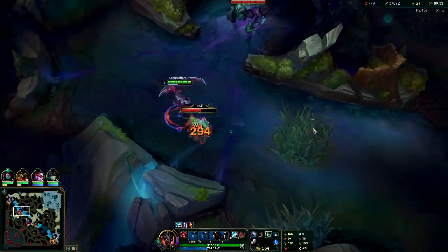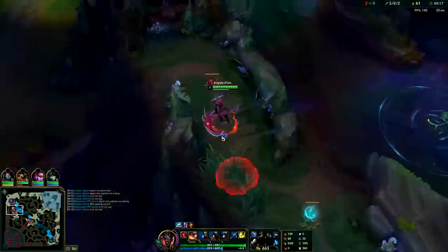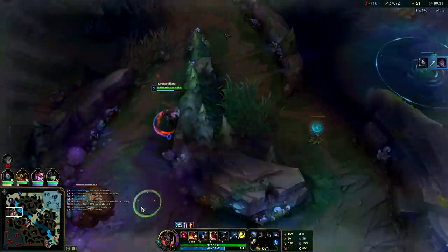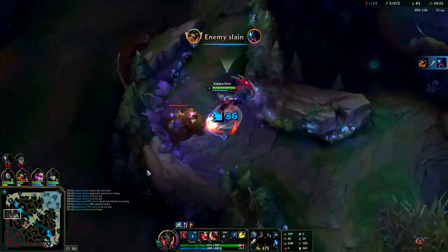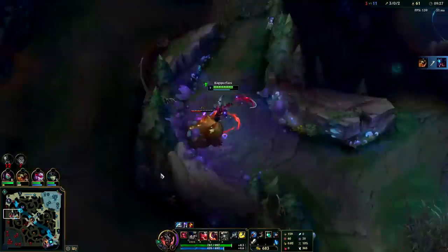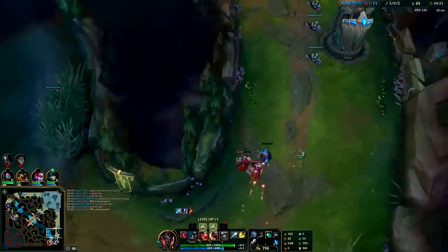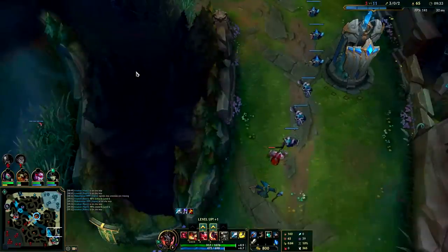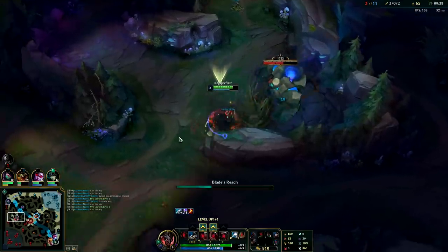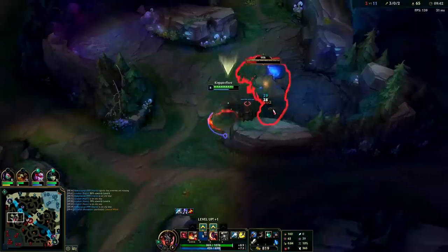A lot of times when you gank someone on Kayn you end up going back to that lane over and over. Before he has his red form Kayn doesn't really have any CC, so you'll often be ganking the same lane repeatedly. Bot lane is shoved so far up you can E over the wall and get behind them. Getting behind people is essential on Kayn because you don't have any CC before your second form.